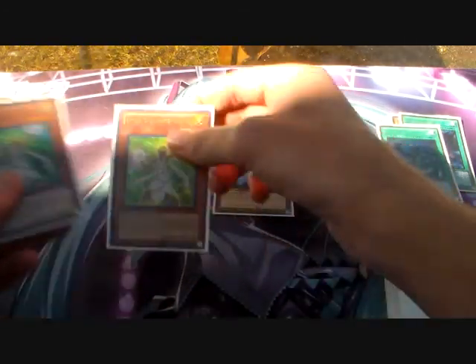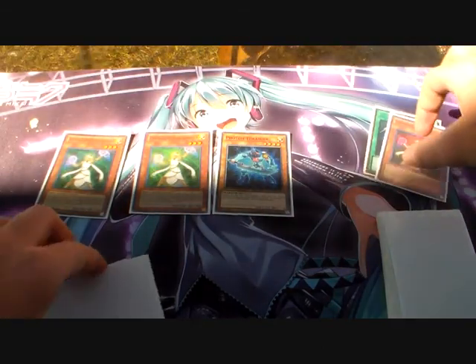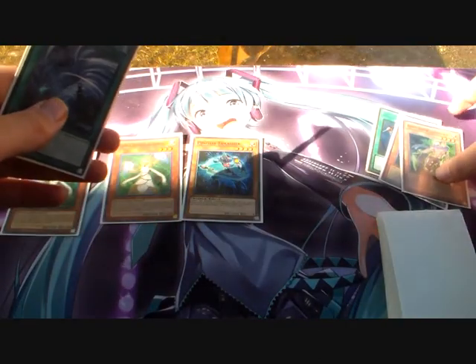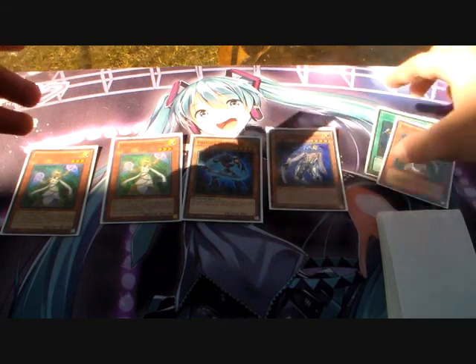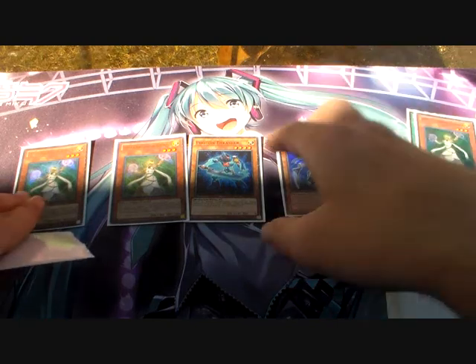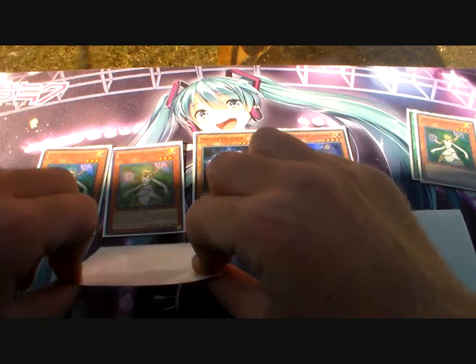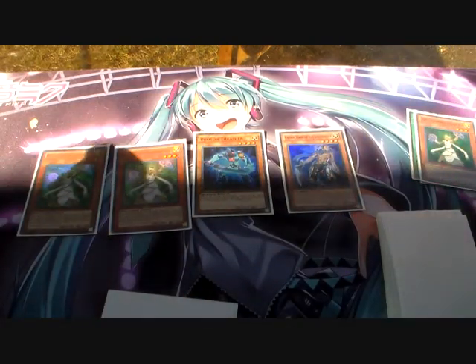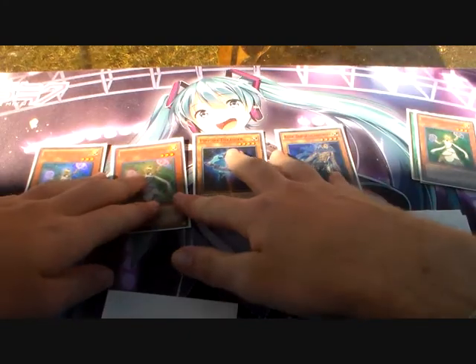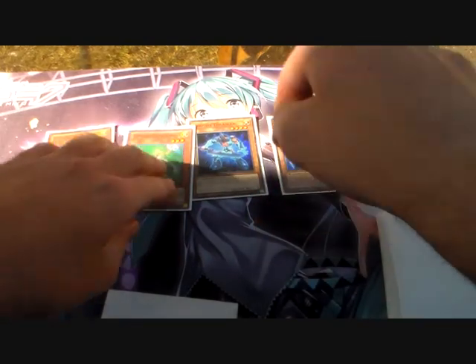Now we're going to Normal Summon the Luminar and discard the Luminar — because you can have a Lightsworn in your Graveyard — to Special Summon it. Then discard the Raiden to Special Summon the Raiden as well. We could summon another Luminar if we wanted to. In this format you can leave the field like this, or go into a Dante and Minerva, or a Dante and whatever deck card you need.